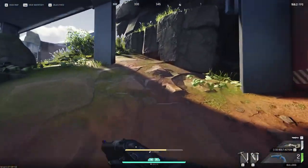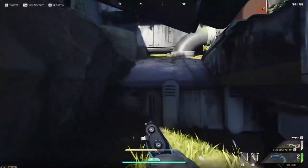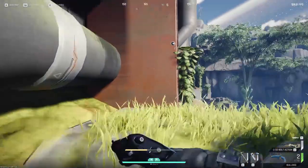Tip five is located at the dig site. Coming out of the tunnel, you're gonna turn right, look for this little rock outcropping, jump up here, and follow the route shown along the cliff to navigate the dig site faster.